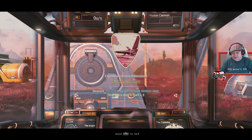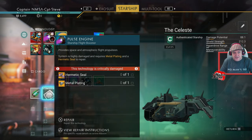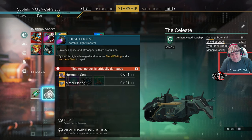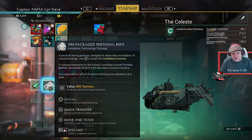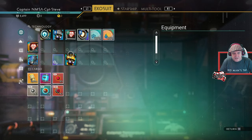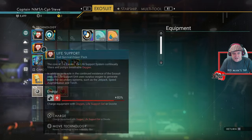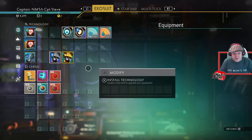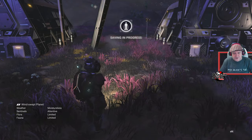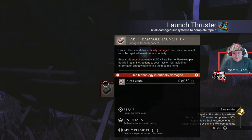The ship does need fixing. I need pure ferrite, a hermetic seal, and metal plating. We've got a lovely little personal refinery - let's give ourselves a movement boost to start and place it to get the adjacency bonus. If you match things against each other you get adjacency boosts to everything.